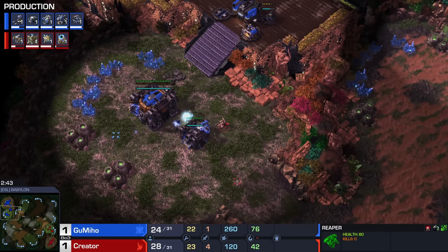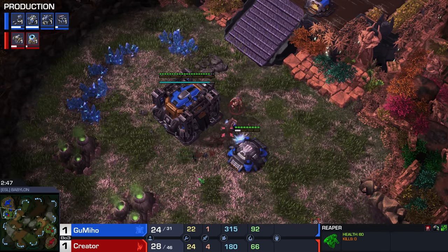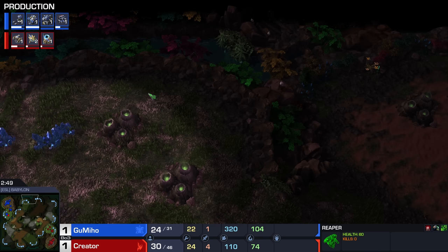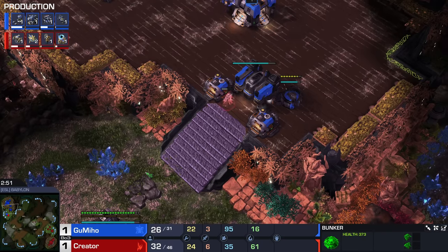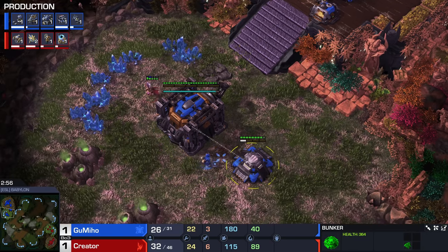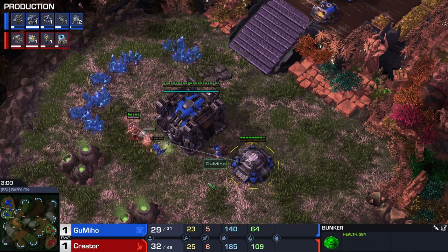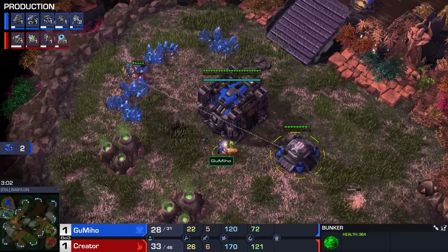Gumiho a little bit concerned — he knows there's a chance a Stargate is building over here. He scouted that location and didn't really find a whole lot. He's actually dealing right now with quite a bit of harassment. It's another SCV kill. Lovely start right here from Creator, with this Command Center not finishing up.